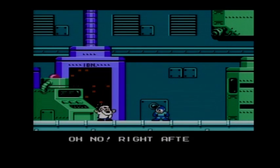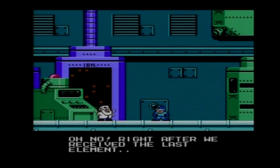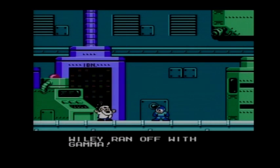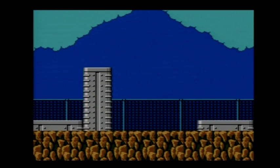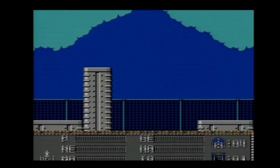This boss is really a no-brainer — shouldn't be able to die. Right after we received the last element, Wily ran off with Gamma. And there's the new and improved Dr. Wily ship. I wouldn't really consider it new and improved, but that's the only time you get to see it like that in an 8-bit Mega Man game. It doesn't look like that in any of the other ones — I wish it did, but too bad.